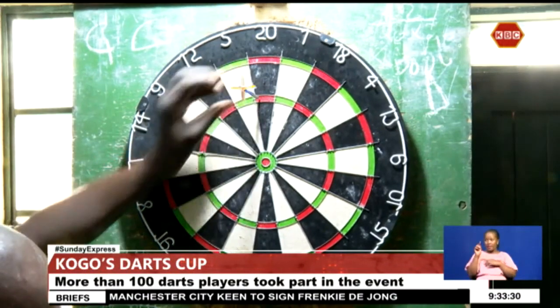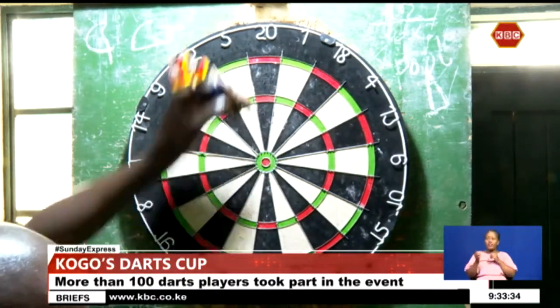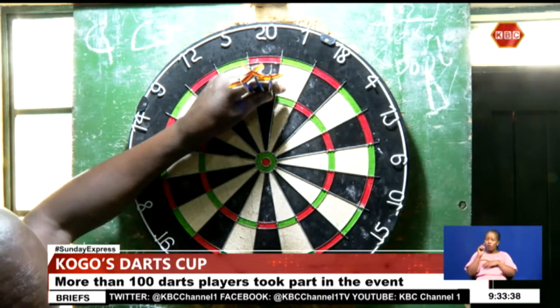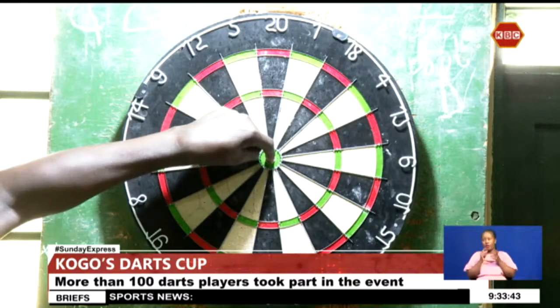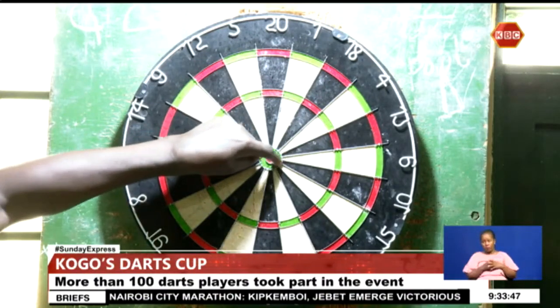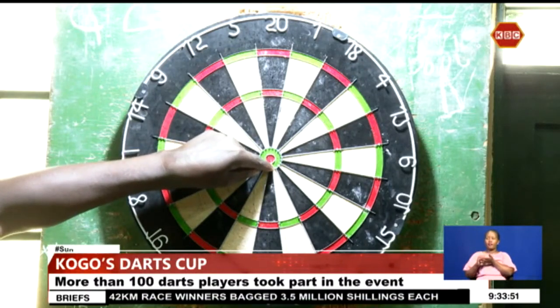When you score 60, then another 60, and then another 60, and all three dart arrows land there, that is a total of 180 marks — the maximum score. We have the bullseye, which is worth 50 points. We have the green ring in the middle, which is 25 points.